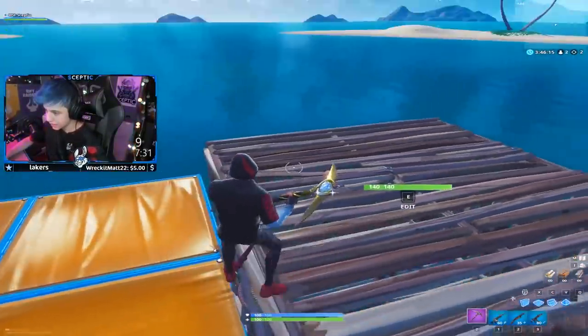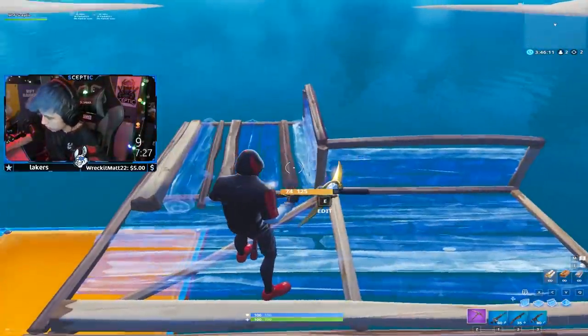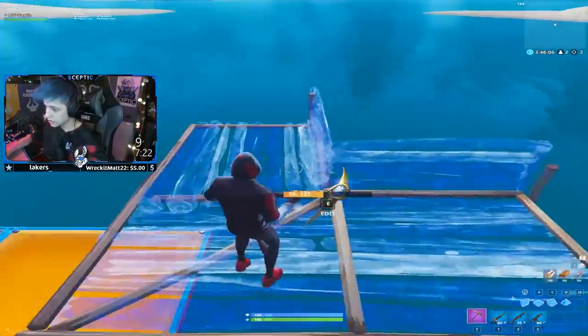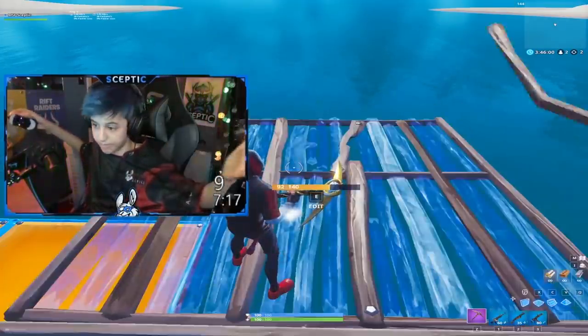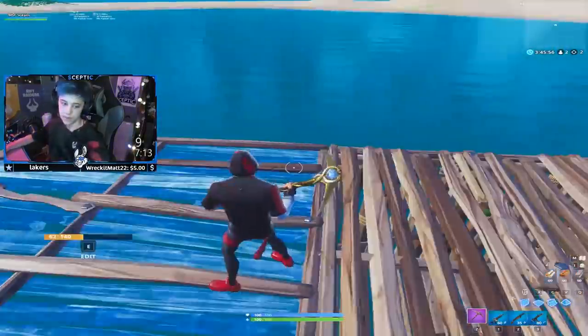So basically when you have this edited — say we have a floor like this edited — you'd normally click your edit button, then click this again. But now all you have to do is just scroll up.